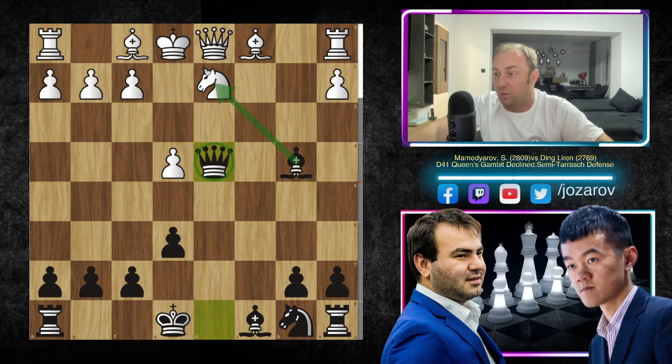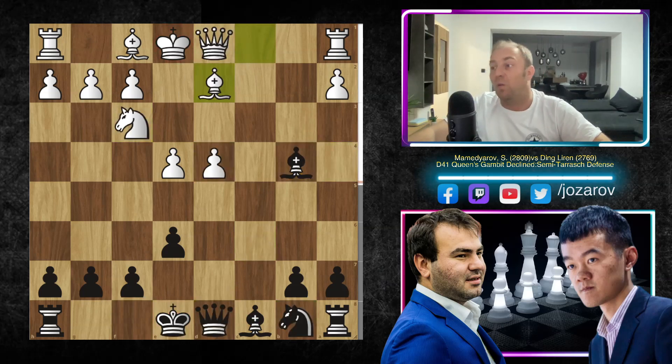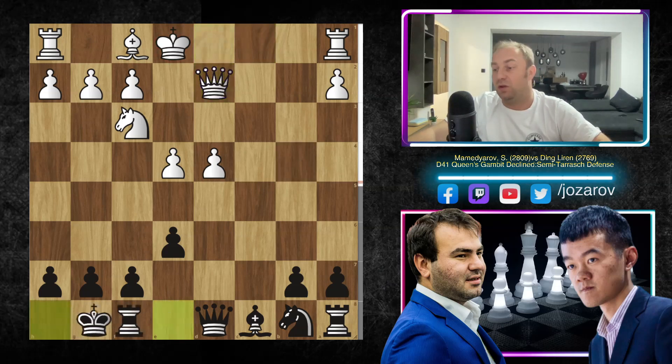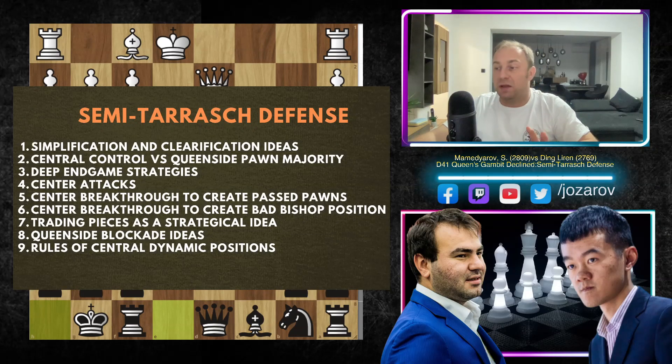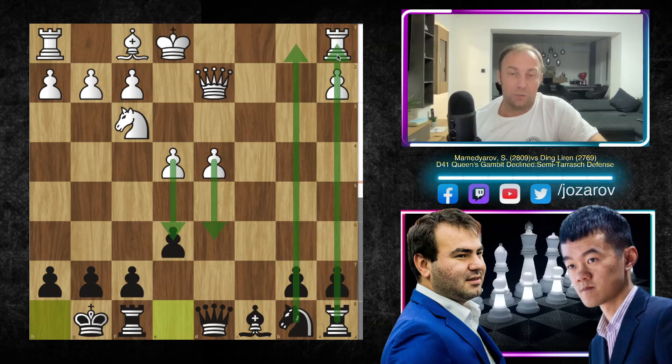We can still continue with our pressure — a check is not something special, and we can cover with knight to c6 or bishop to d7. But covering with the knight is not an option, so White needs to cover with the bishop. After bishop to d2 and queen to d2, Black can castle very fast — the king is secured. The lack of development is a small concern. Now let's look at this very important strategical element: the game becomes a central pawn control versus a queenside pawn majority game, meaning White has a dominant position in the center with a two-versus-one pawn majority in the center.